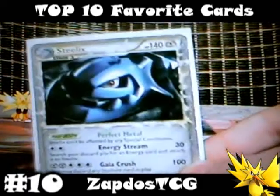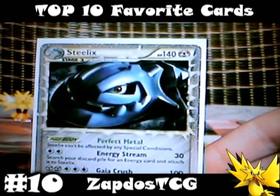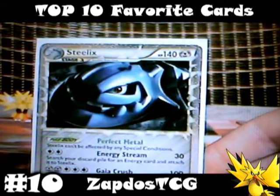On number 10 we have Steelix from Unleashed. This is number 10 because I really like Steelix, and yeah it isn't that bad of a card. It has an HP of 140 for a stage 1 — now that's just crazy. He can deal 100 damage with his attack Gaia Crush, but it needs 5 energies for that.